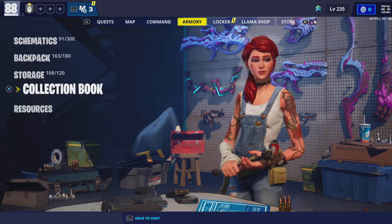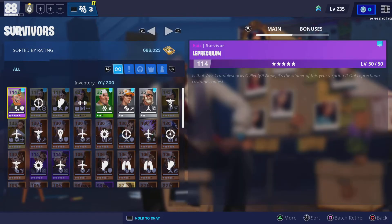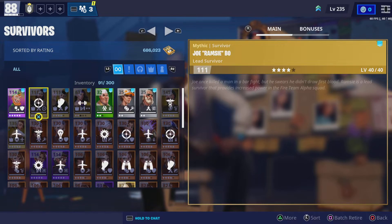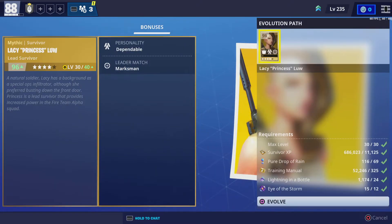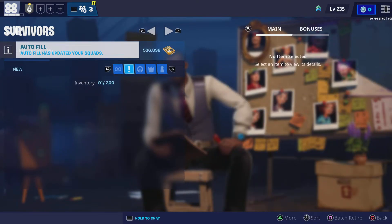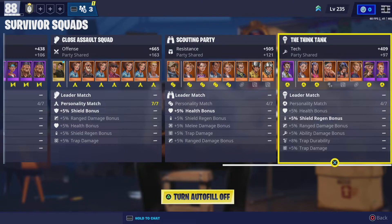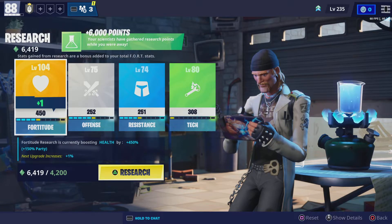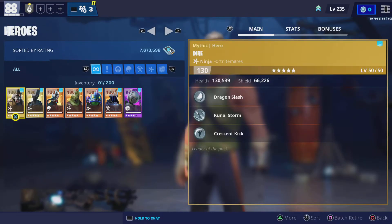If it's still locked, go to Command Survivors, then Manage, and delete all the survivors you don't need — like the silver ones, the green ones. If you do that, it'll be unlocked, like Murmur's Ken or Chaos Agent.